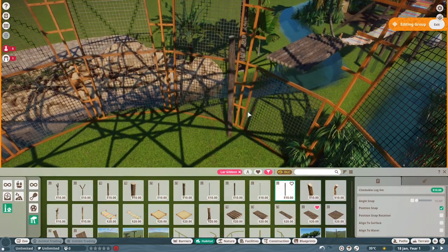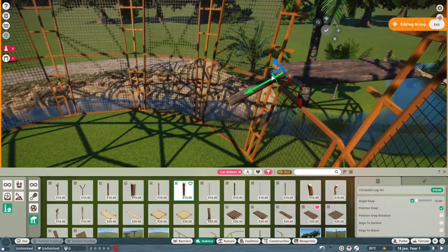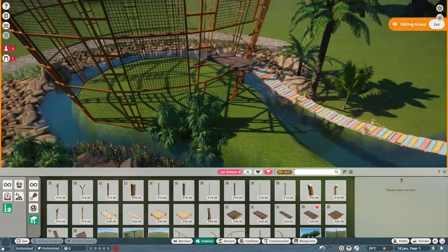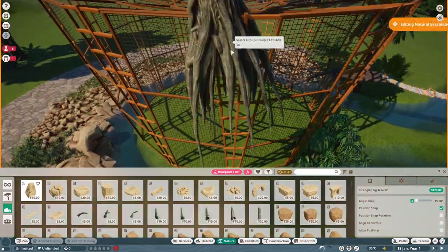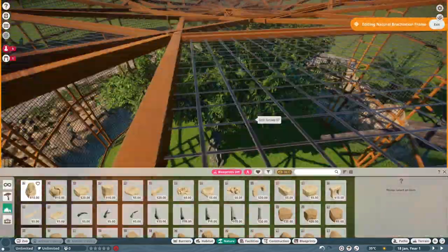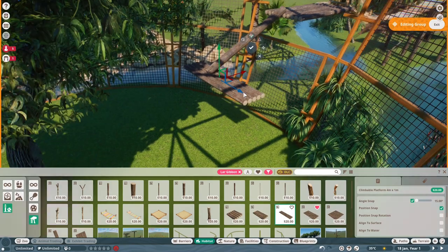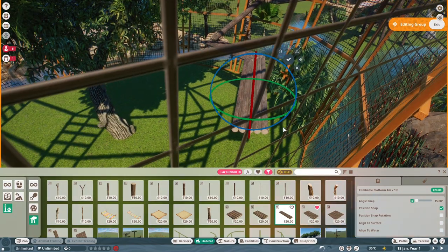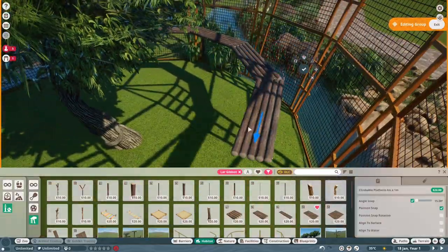The animals cannot escape this habitat, though we do have to make some changes towards the end to prevent escaping — so keep tuned for that. We also add detail to this climbing structure. I'm placing the main tree that will go in the center, and I wanted to add rope and detailing to make it not look like every other pre-built climbing frame.